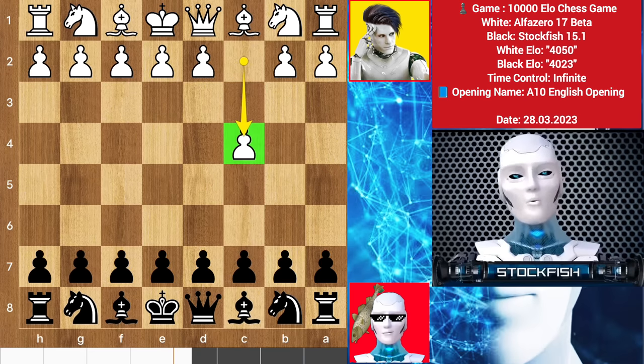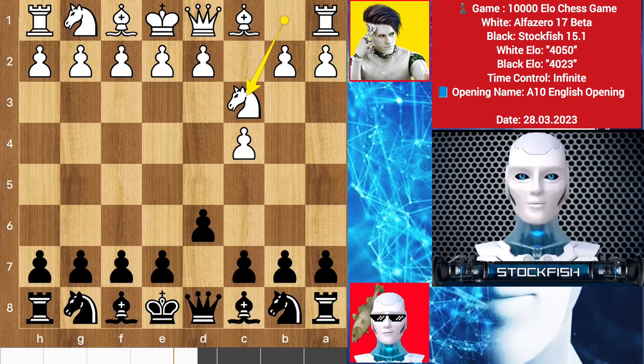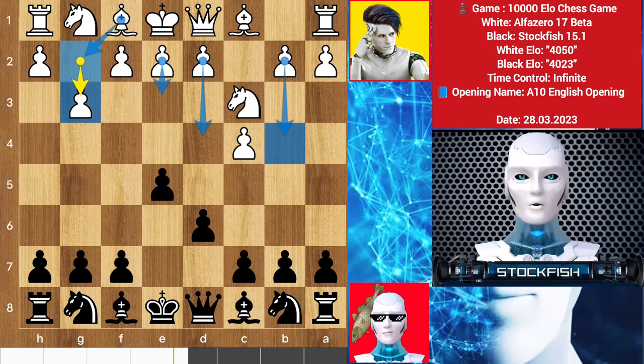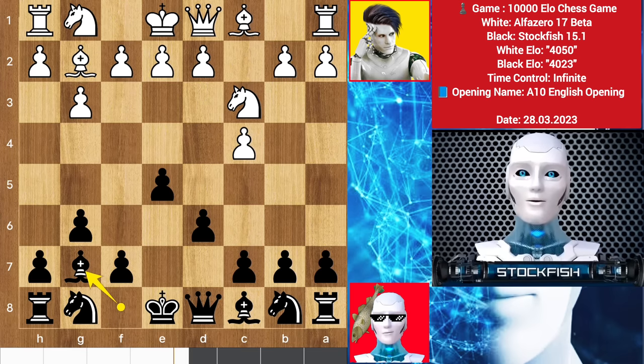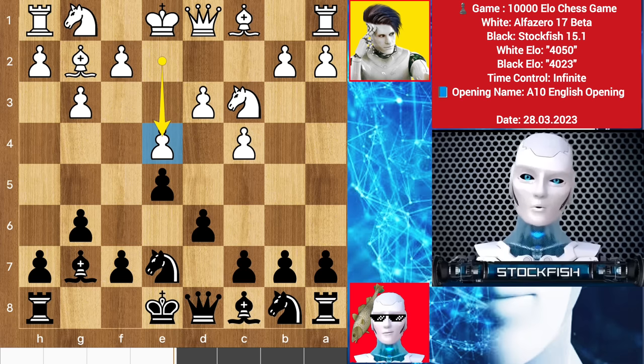Alpha started with c4. Here you can play a reversed Sicilian defense, or e6, knight here, also d5, but I played d6 — I have to follow my book move. We have knight c3, e5, g3 by Alpha. He wants his bishop on this diagonal. Play e3 then d4 to push the queenside pawn. I responded with g6, bishop here, bishop g7, d3, knight here, e4. At the 10,000 level, Alpha makes an 1800-rated structure — not bad. We have knight to d7.